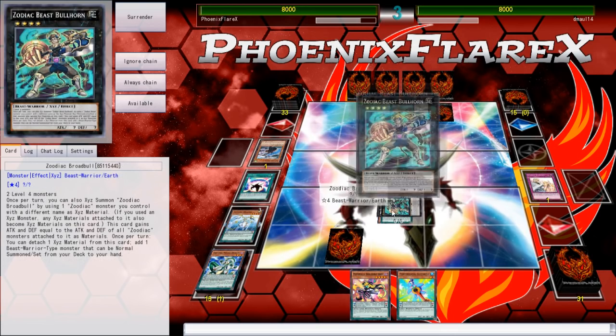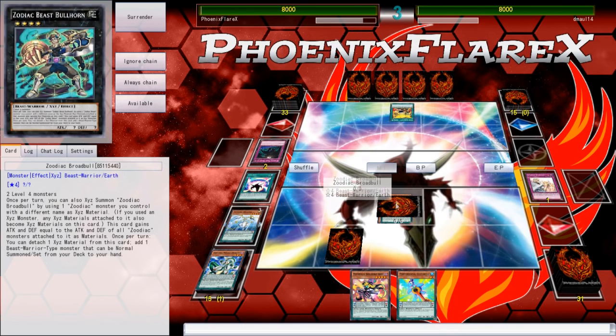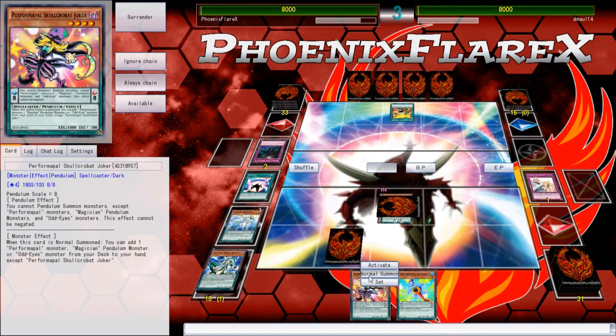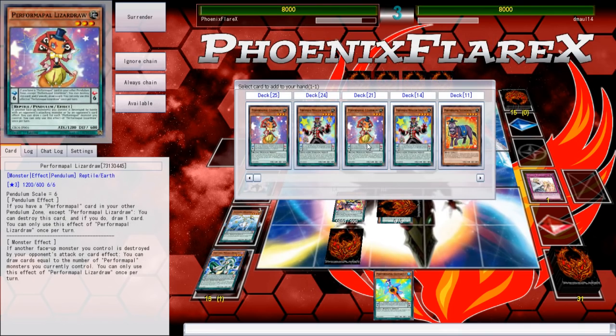So we're going to make our Broad Bull here generically, and then based off what this is — Endless Trap Hole, so Floodgate Trap Hole. That's kind of irritating, to a slight degree. But at least I can Normal Summon this now, and I can use it to add... I'll add Lizard Draw.